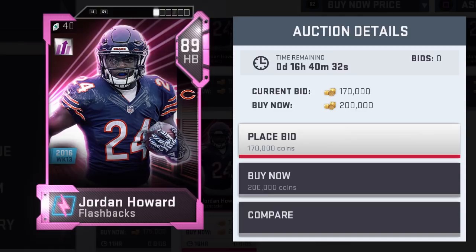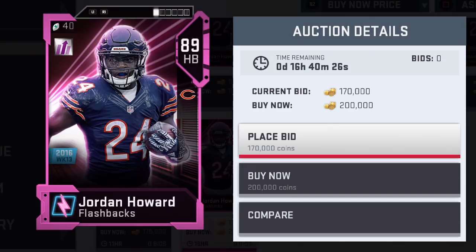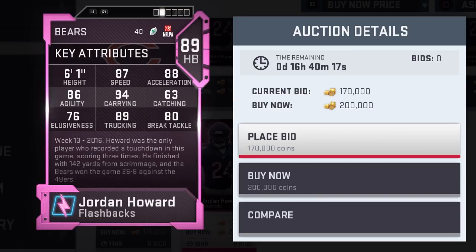What's going on everybody, this is Popular Stranger and we are back again today with another Madden 18 player card review. Today we are going over Flashback Jordan Howard, running back from the Chicago Bears. This is an 89 overall card and we've got gameplay with this card coming up in a moment.